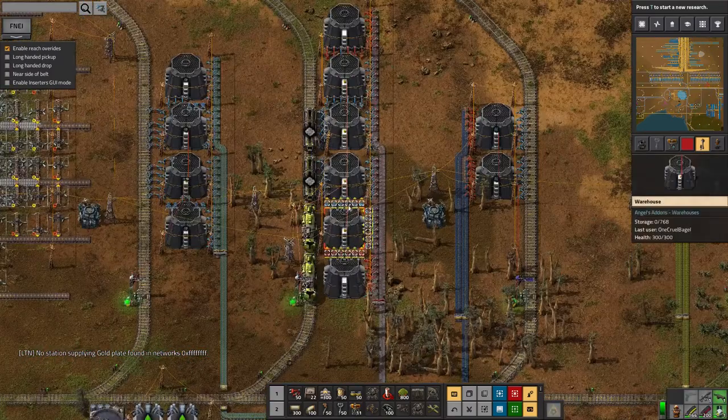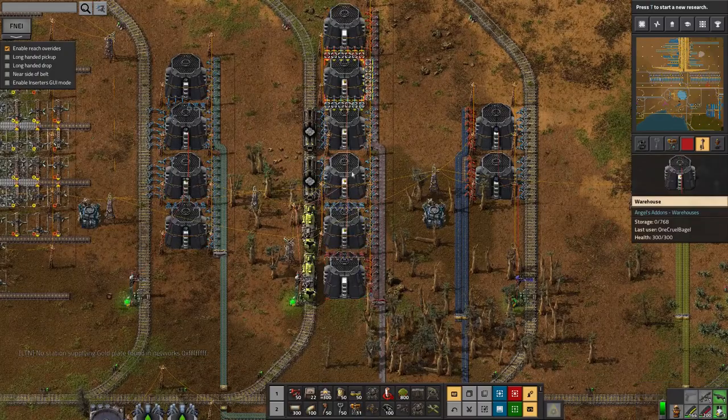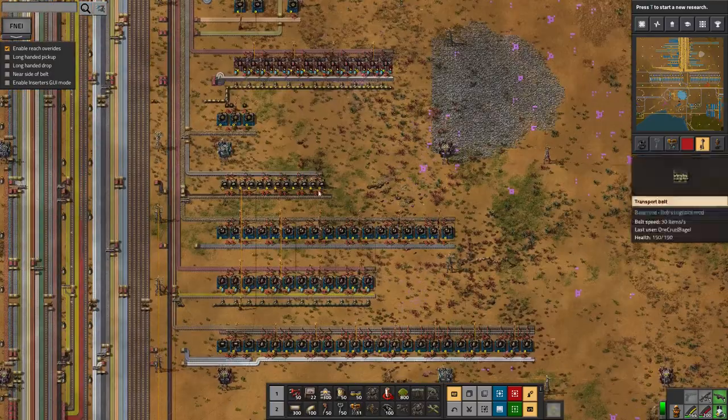If we look at the big ore factory - as you can see these are now completely drained. I've used up all six warehouses worth, because these were all packed. But I've used all that up now, all being swallowed up by the various different factories I'm building up.